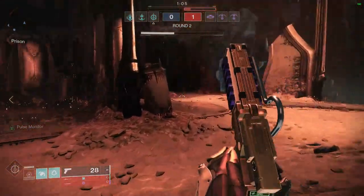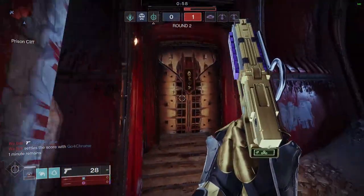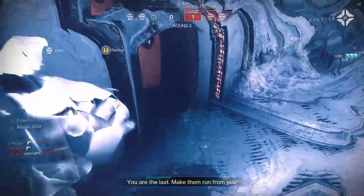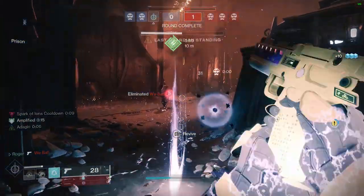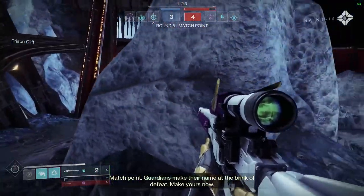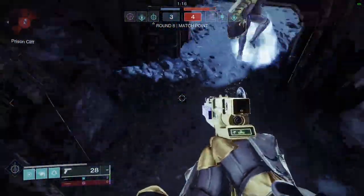The recoil pattern on this sidearm is quite vertical — it basically goes straight up, but it does have a good amount of kick, especially when you keep shooting. I think even on controller it would not be hard to control, but I'm still learning the recoil pattern to hit more headshots. I hit a good amount of headshots there. I have Adagio proc'd, so I go to take the peek on this guy. I use my Tempest Strike to get him to low HP and then smack him up with sidearm shots. I'm amplified after that because he got jolted from the Tempest Strike.